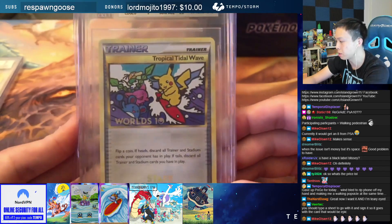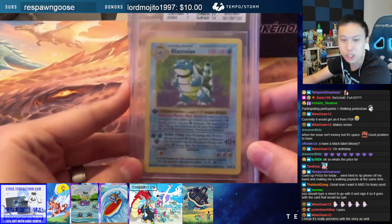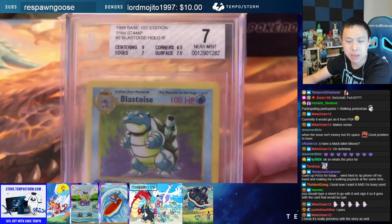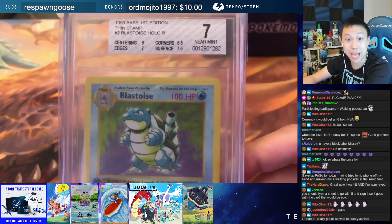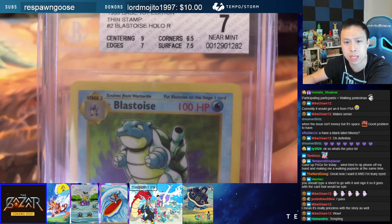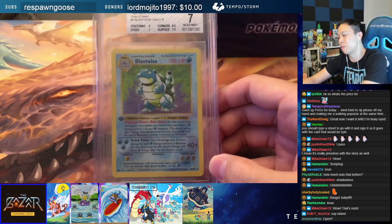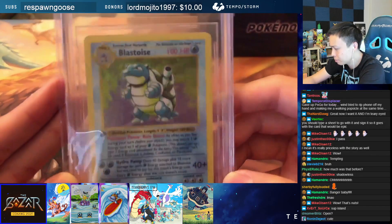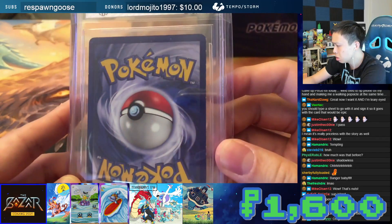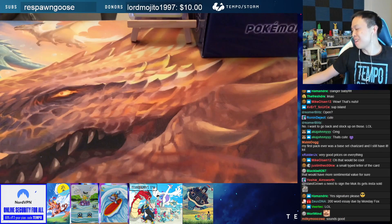The final card is a first edition Blastoise — gotta finish it off with a banger. First edition BGS 7 Blastoise. It's a pretty interesting one: centering is 9, edges are 7, corners are 6.5, and surface is 7.5. Fox has it listed at $1,600, which is actually really fair. Hopefully someone finds a good home for this.